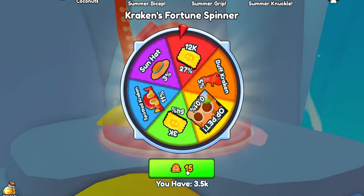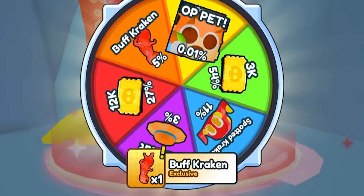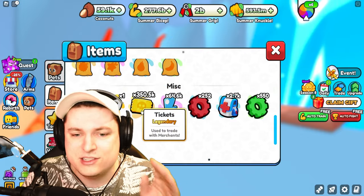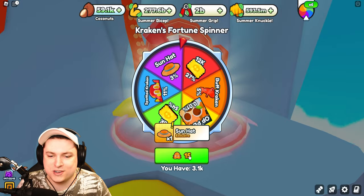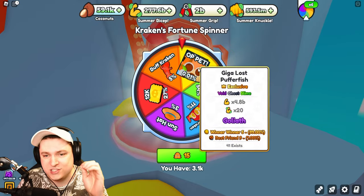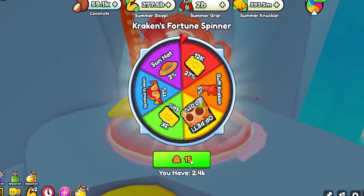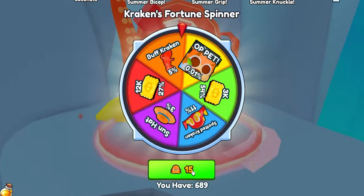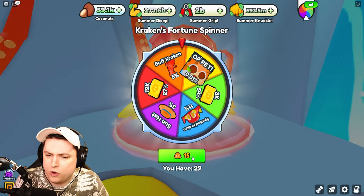Without further ado, let's start spinning the wheel — it's going to take a while because you can't skip with this wheel. The first buff kraken obtained — very, very nice! Quick note: I forgot to check my sonic mount ticket count, but we started at around 300,000 tickets and are already 50,000 deep. The first sun hat as well! Now we're just going to spin everything down to zero and see what we get. Hopefully we hit that OP 0.01% pet, but fingers crossed.